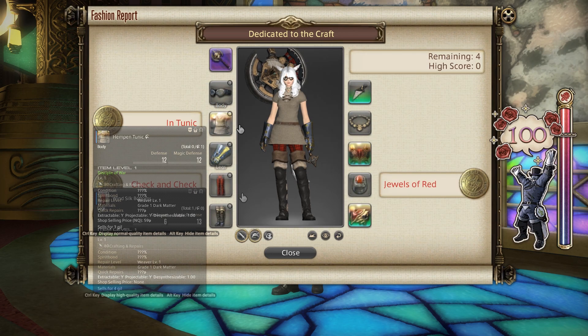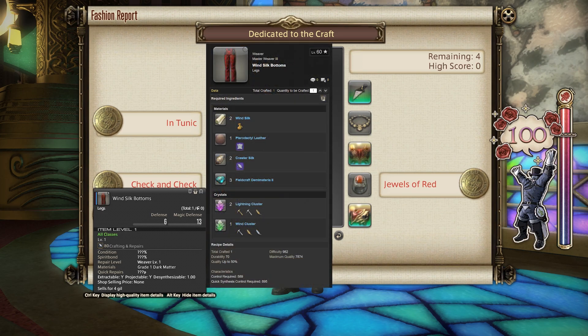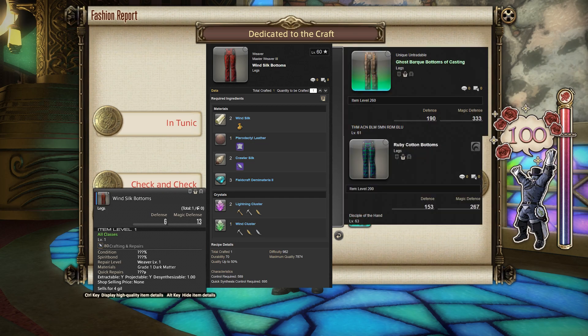For the legs, I went with the Wind Silk Bottoms. You can make these with a Master Weaver 3 recipe for Weaver. These can also come from Palace of the Dead spoils, and they work for all classes in the game. Other items that would work here include the Ruby Cotton Bottoms and the Ghost Bark Bottoms of Casting, which share the same model.